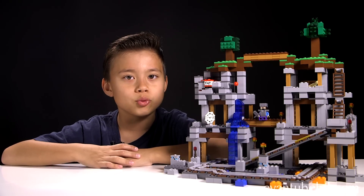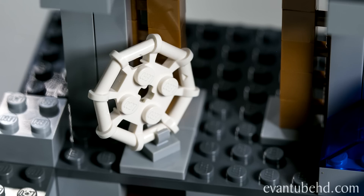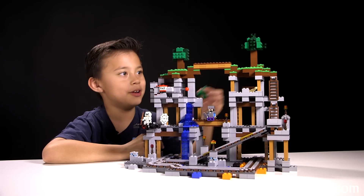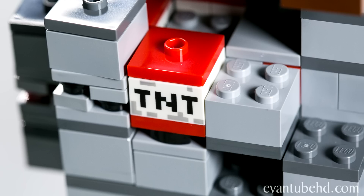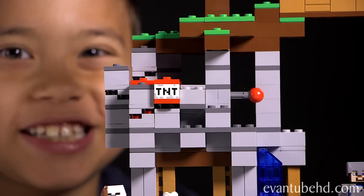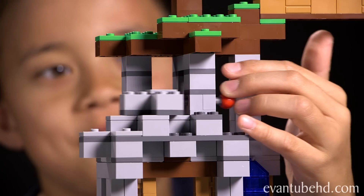On the other side, we have a waterfall and some pools of lava. Right here is a little spider web, so I'll put the spider and the skeleton back here. I'll put the creeper on the surface waiting for the next person to come out of the mine. Right here we have a bunch of TNT and there's a cool play feature — when you push the lever, this part pushes the TNT off the structure.